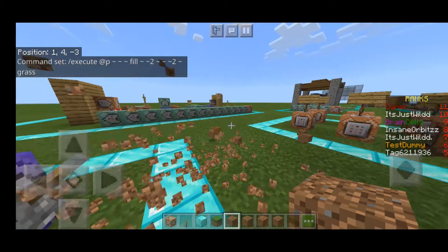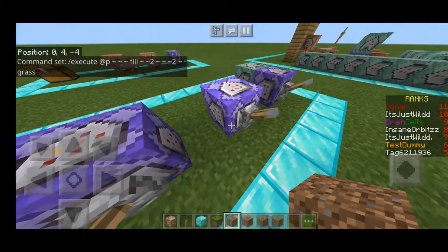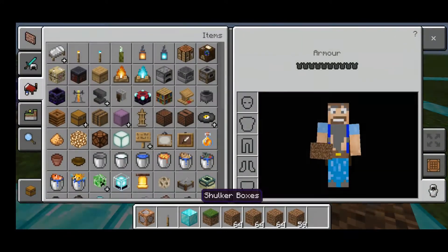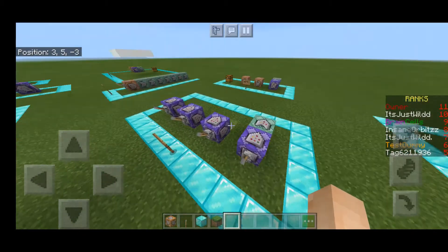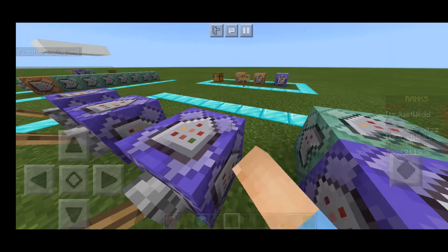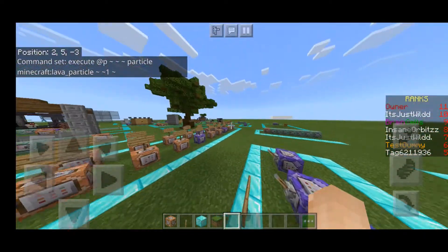There is a way you can make it so that the grass then gets destroyed, but that didn't really work for me. I'm getting kind of fast on this and I may not be making too much sense. I am sorry about that. The execute command is one of the more complicated commands in the game, in my opinion.